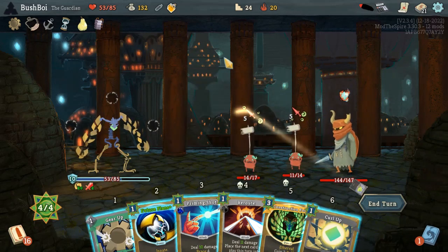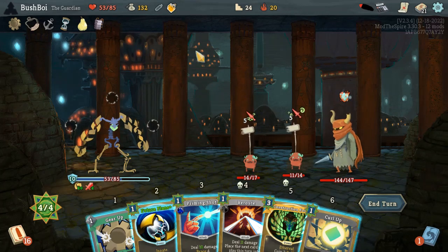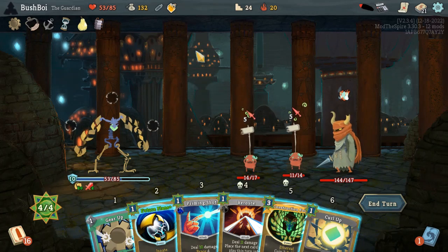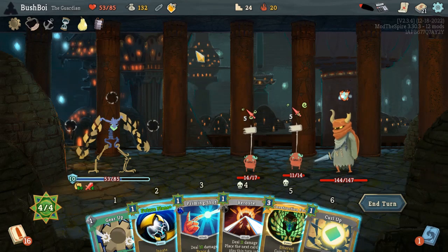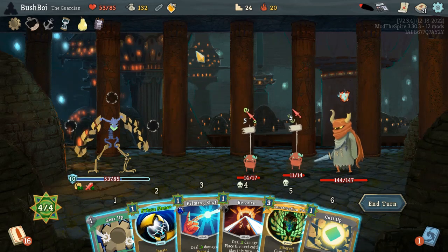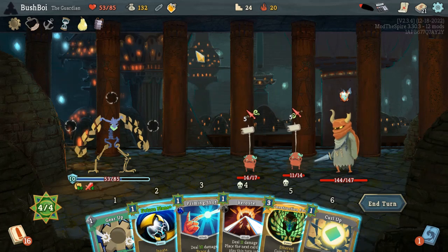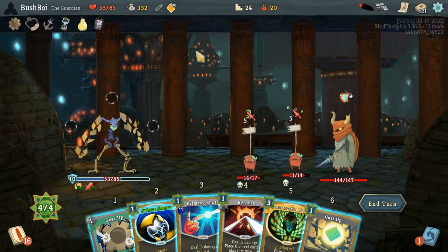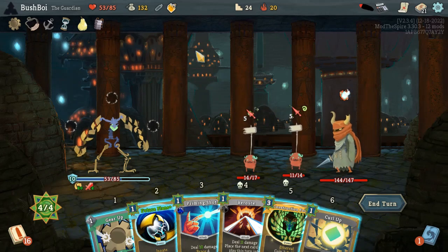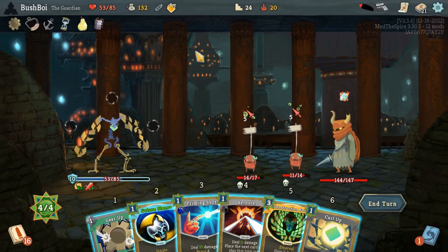Oh wow. Well, Construction Form turn one — it's hard to ignore. And we drew a lot of stuff, a lot of possibilities here. We have an Explosive Pot we can use with both of our attacks to kill them. We can enter Defensive with Gear Up and Curl Up. Actually, I think the Defensive Route is the best — we enter Defensive with this.